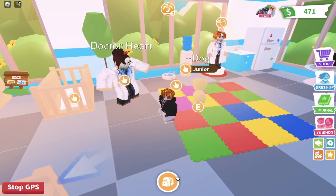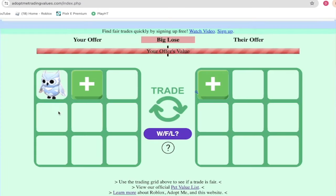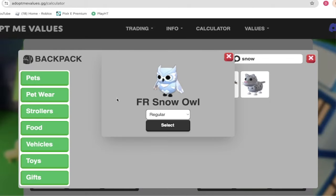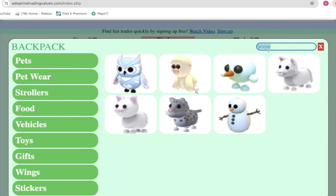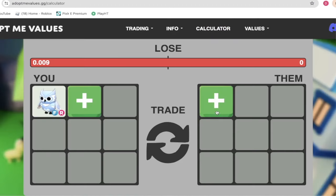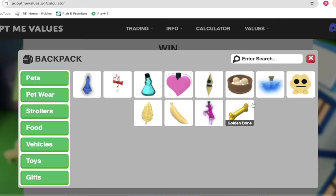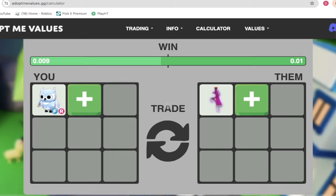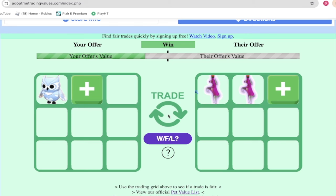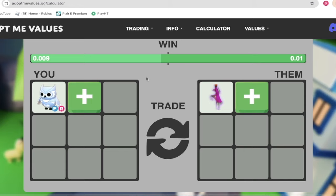Now I want to mention the two trading calculators I mentioned at the start: AdoptMeTradingValues.com and AdoptMeValues.gg. Although these websites are very similar, there are a lot of differences. For example, on AdoptMeTradingValues.com a snow owl is worth close to two ride potions, but on AdoptMeValues.gg one ride potion is worth more than a snow owl — it's very inconsistent. I highly recommend looking at both trading sites before doing a trade to see if the values are close or way off, so you don't get scammed.